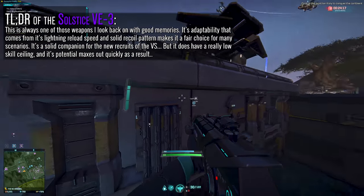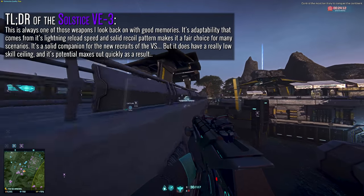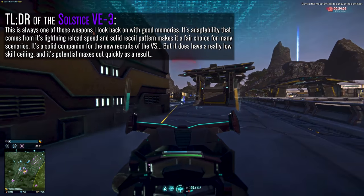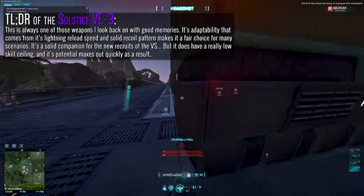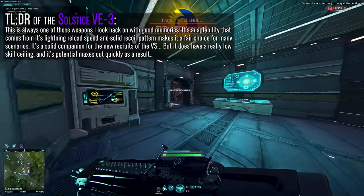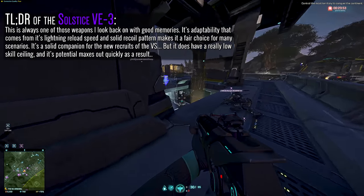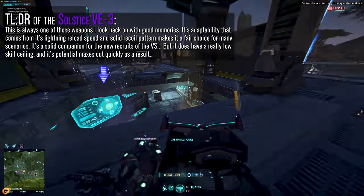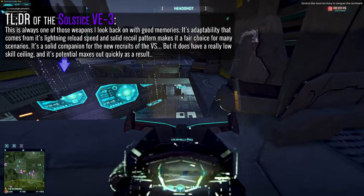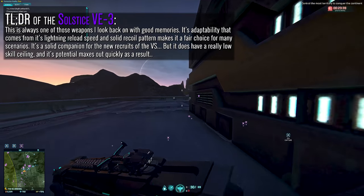The Solstice VE3. I still remember my reaction when I picked up the weapon for the first time when I created my Vanu character all those years ago. I said out loud, 'Well, shit, this is what I've been missing out on.' I fell in love with the weapon instantly. Out of the gate as a starting weapon, it's more than capable of being a strong companion as you get acquainted with the game and its mechanics. The recoil is solid, the reload is about as short as people's patience in the line at the DMV, and it's just a nice, solid all-rounder. However, whenever I return to the weapon over my other options now, I feel like my nostalgia goggles must have been on full tilt, because it just doesn't perform as well as I remember.